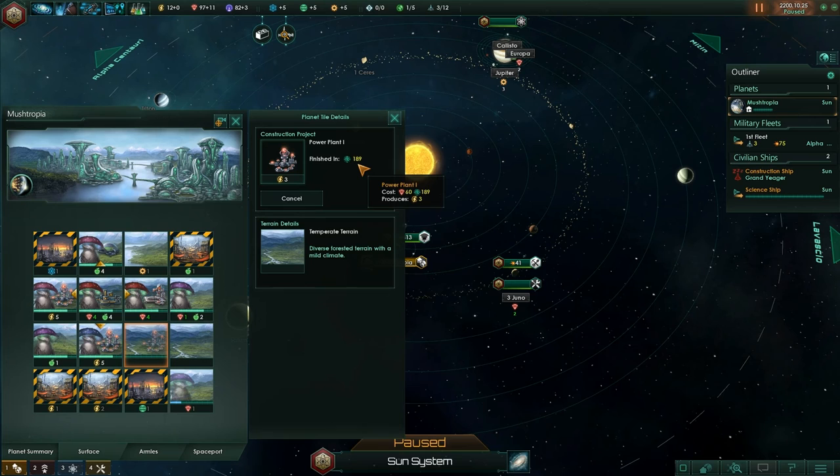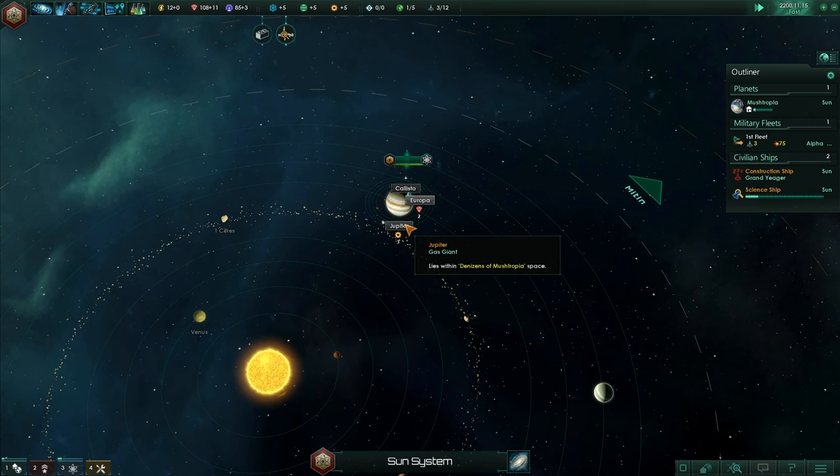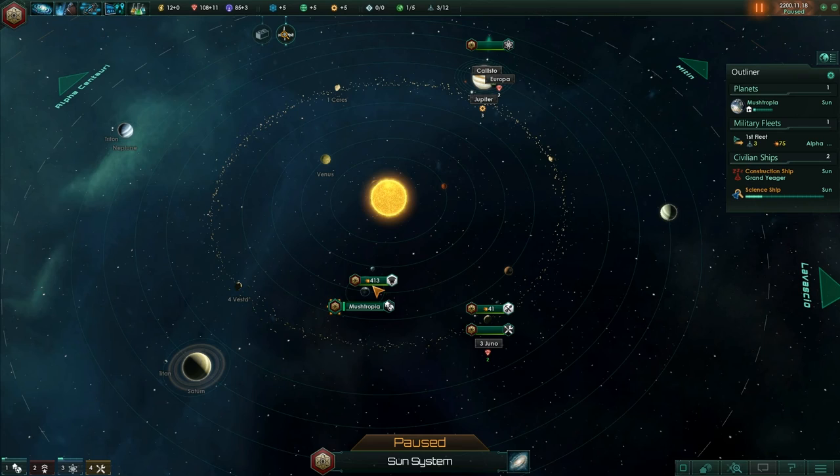That's now going to be constructed — finished in about 180 seconds. That will help us generate more power. I think we're going to need more power so that we can build more and more stuff and ships.